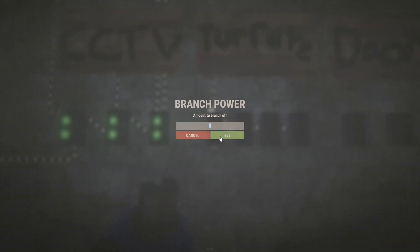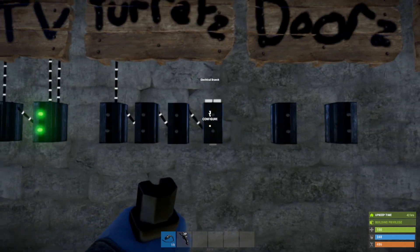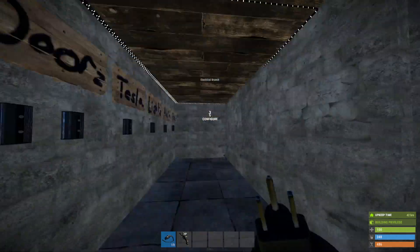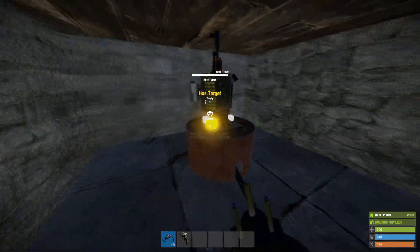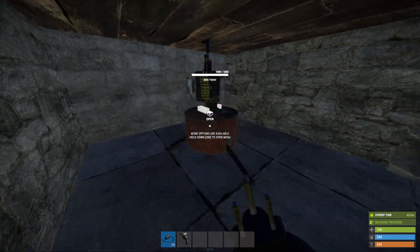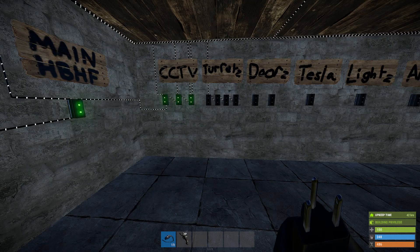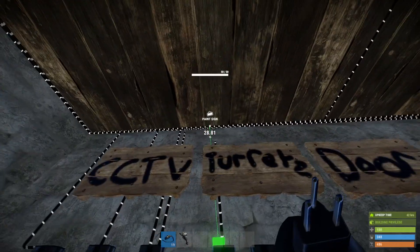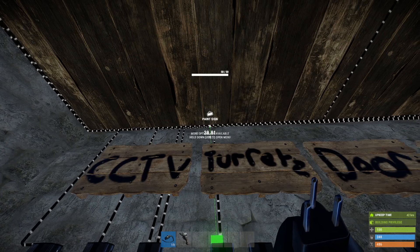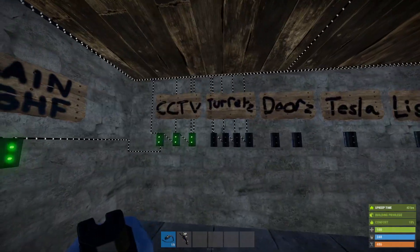For each of these turrets you want to branch off 11 — that's so we have one electrical unit pass-through. That pass-through will come through when we have low ammo. If you just put 10, which will power the turrets, then you won't get any pass-through. Now we can just wire in the turrets.